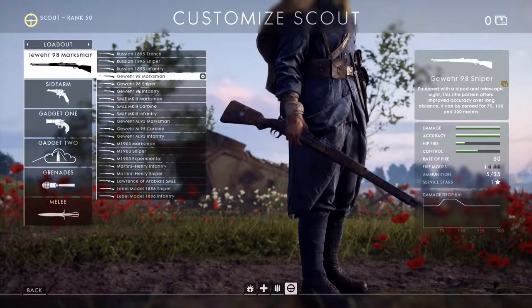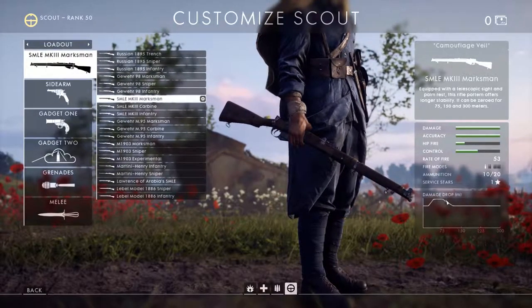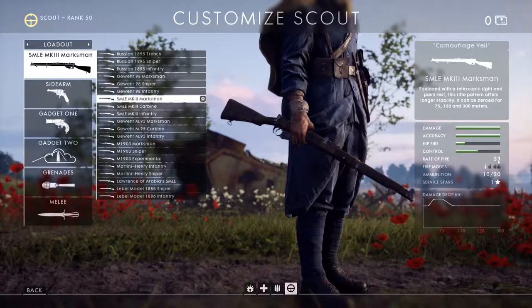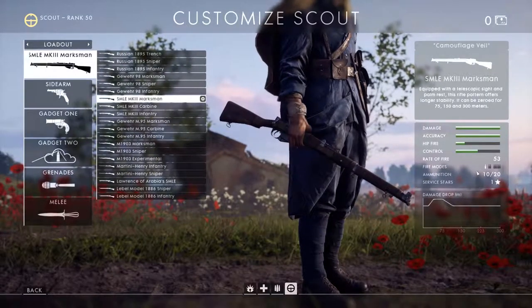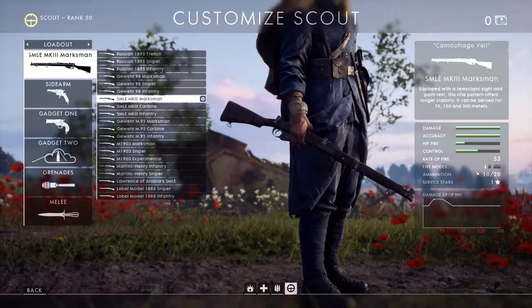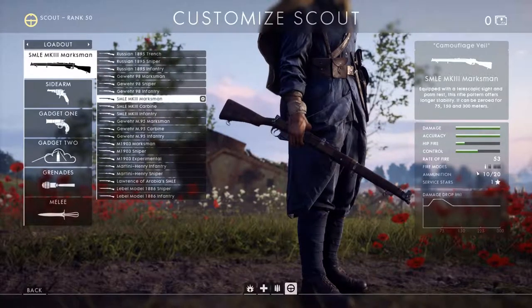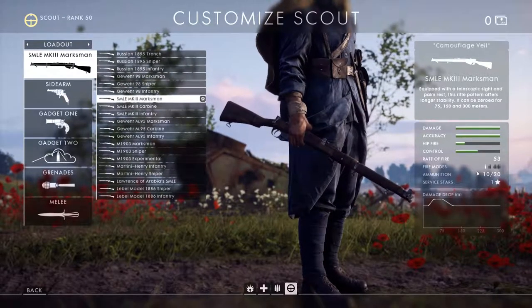The SMLE Mark III, the Lee Enfield, is another standard sweet-spot-based rifle. It goes from 80 damage up to 100 in the sweet spot between 40 and 75 meters, then back down to 80. The rate of fire is 53. The magazine holds 10 bullets and reloads in two sets of five-bullet clips. If you fire one bullet it reloads one bullet, but you have to be efficient with reloading. The 10-bullet magazine is a nice advantage compared to the five-bullet magazines. Velocity is 740 meters per second — not slow, but not as fast as the Russian or Gewehr 98.